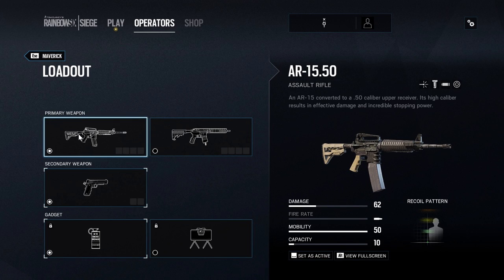First of all, he has a DMR called the AR-15.50. It's a DMR that is a 50-caliber weapon, really hard hitting. You can see there it does 62 damage, but the capacity is only 10, so that's kind of an interesting aspect — a very small magazine, but a very hard hitting weapon.